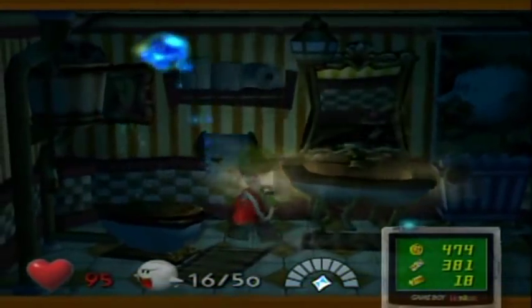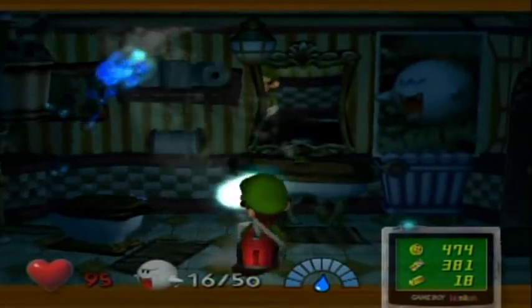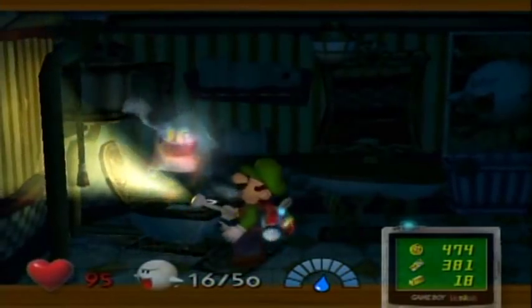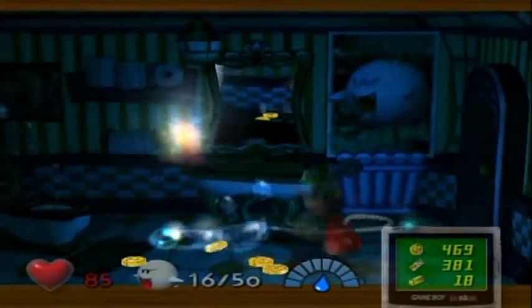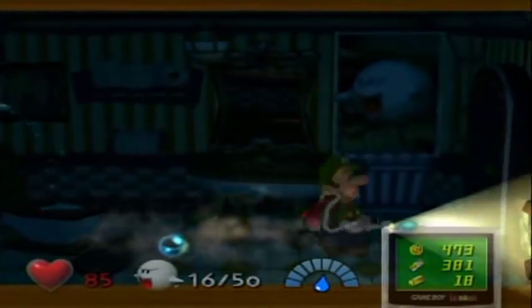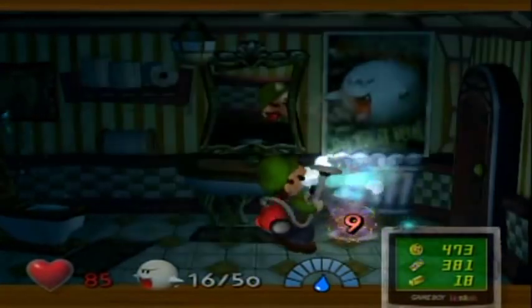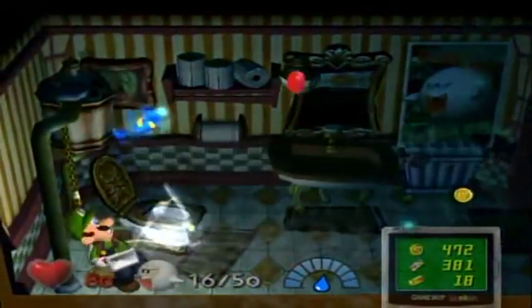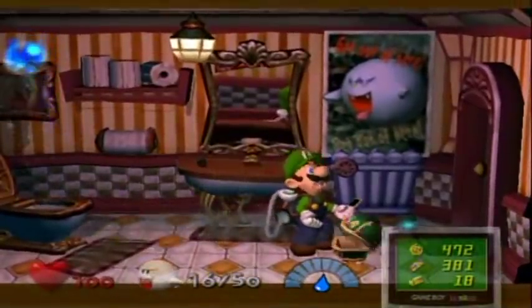Shake the stuff around here. If you shake this toilet you're going to find a ghost in there. I didn't need that to clear this room though, because it's a fire element ghost and I need water. So you're going to get doused and stunned — there we go. That's the only ghost in this room.